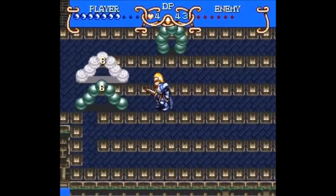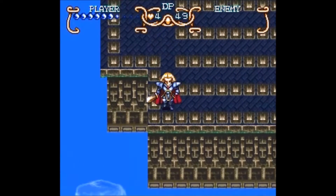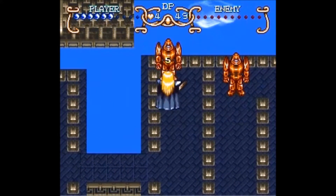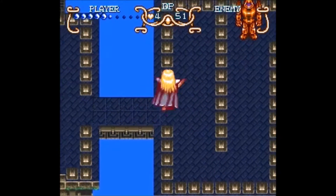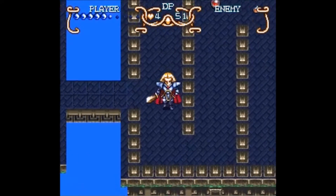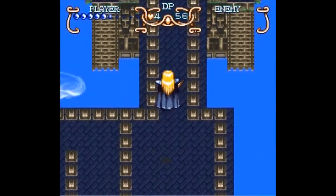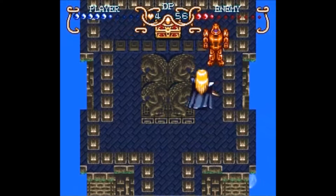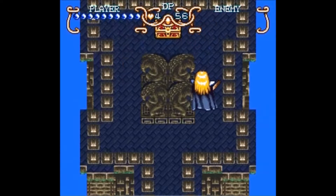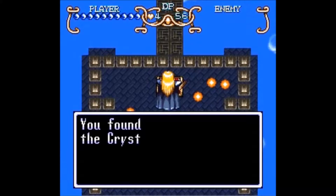I was thinking maybe I should just do Sky Garden and then save and end the video, but that wouldn't be so fair. What I could do after Sky Garden is continue to the next section that comes up further in the game, which will be the Ocean Palace. I'm not revealing too much about the Ocean Palace just yet. We now have the Crystal Ball.